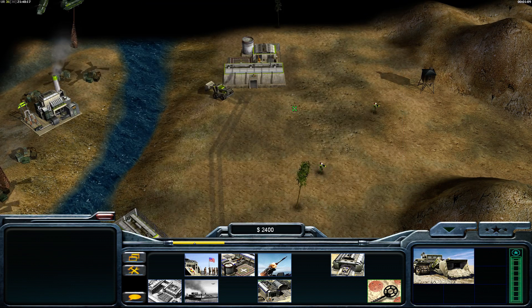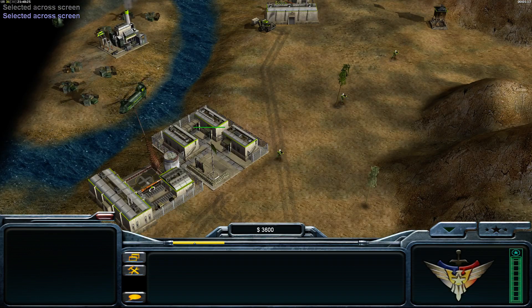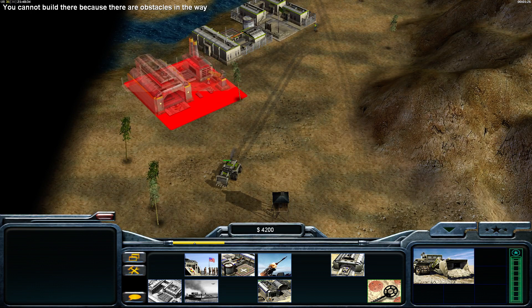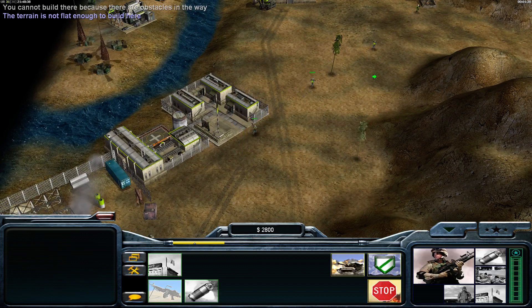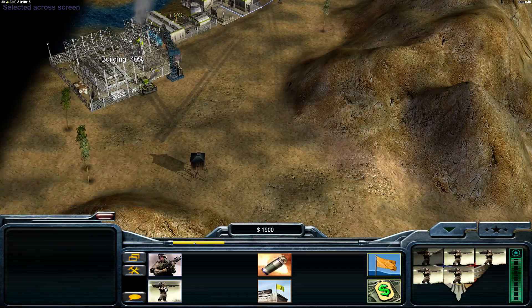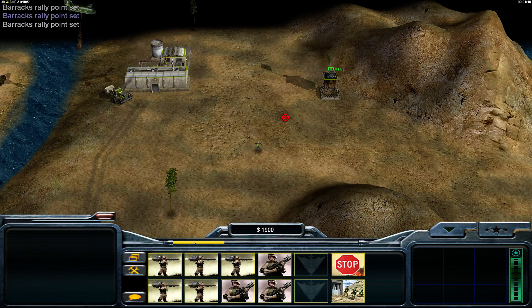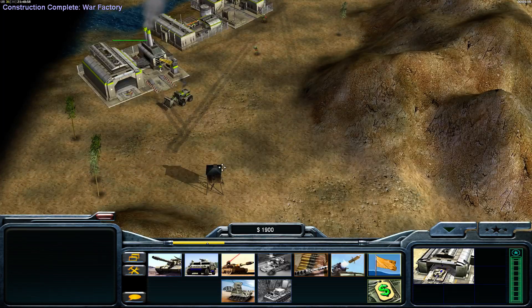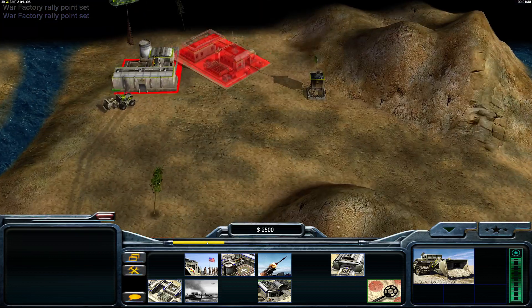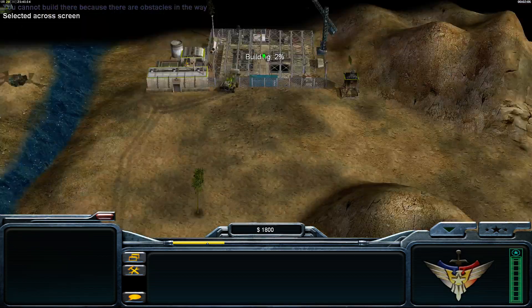We only have one power plant in the back which we need to protect — for the beginning only. Later we will not need the power. Since we cannot build power plants, but we need to expand our base, I will concentrate on building supply drop zones and just not care about the power. So we will run out of power. For the top we will have rangers inside as infantry will be attacking from the top, and for the bottom we will have only missile defenders.